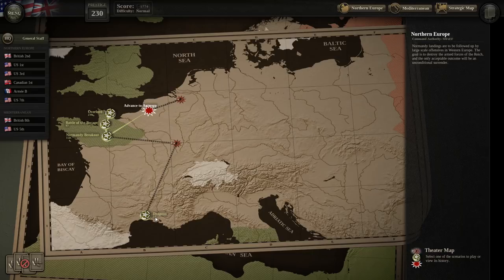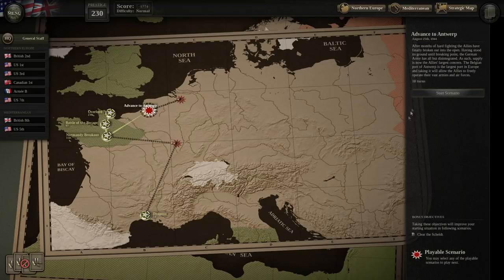The Advance on Antwerp is completely the opposite thing. It is a drive across largely open country, doing what you can to protect your flanks, while also trying to continue to press the bulk of the German forces up near the channel, and not giving them a chance to form strong points. With that being said, that's the battle we're going to fight, and we're going to just jump right in.